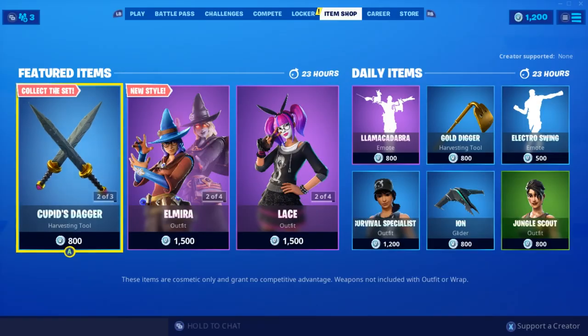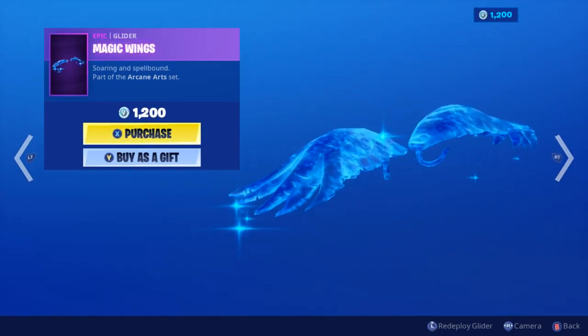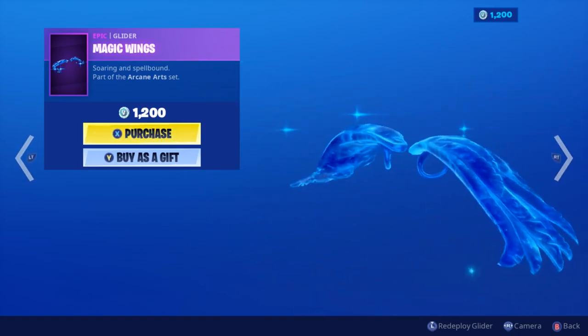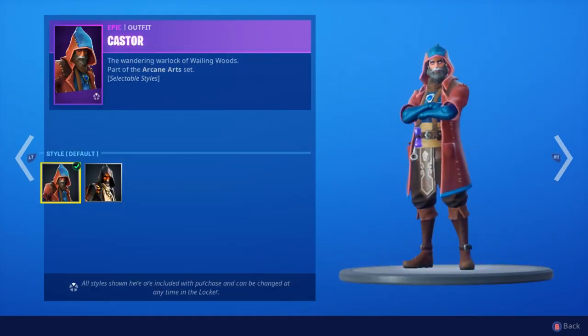On to the Arcane Art set — we've got the Spell Slinger pickaxe and the Magic Wings glider. This is just so coincidental, but the Magic Wings goes so well with the Stone Heart skin. It's such a coincidence that they'd come out the next day.